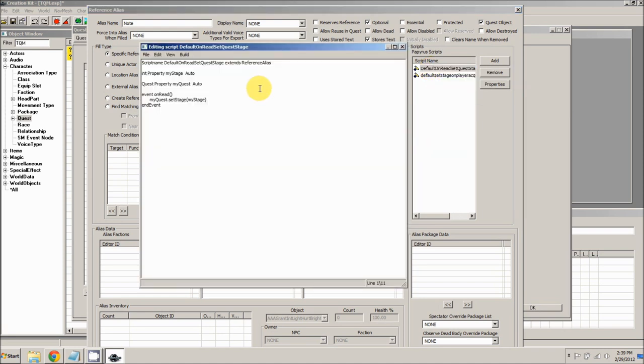You can edit the source to see what it's doing — it's a really simple script. It extends ReferenceAlias so it can be applied to an alias. It responds to the OnRead event and just sets MyQuest stage to MyStage. Notice this one doesn't check if MyQuest was set to nothing, so it won't automatically assume the GetOwningQuest. We have to set the MyQuest property if we use this script.